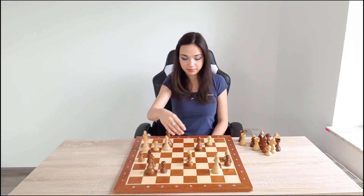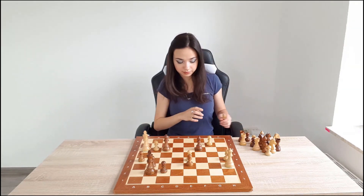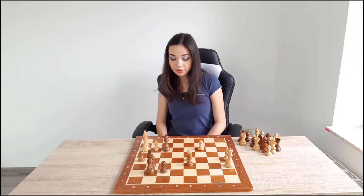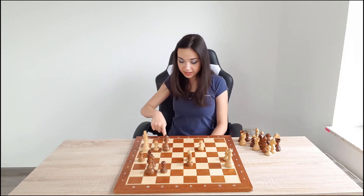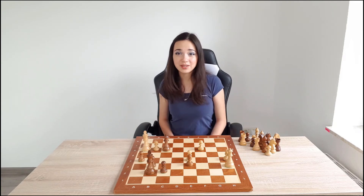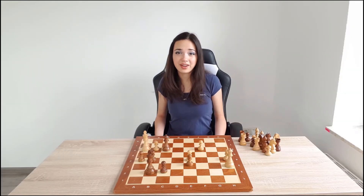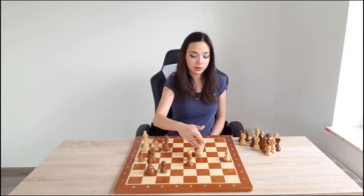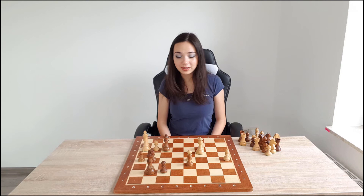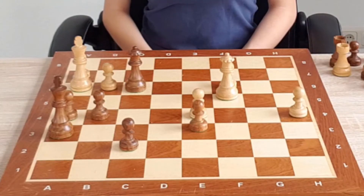Let's try it this way. Right now he is protecting the f1 square, so we need to play slowly and prepare our attack. White doesn't have much to do. That's why we play one excellent move: g5. White needs to wait — he doesn't have any plan, so he plays Queen c4, for example.